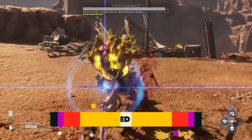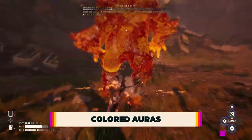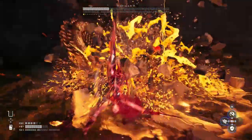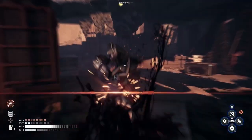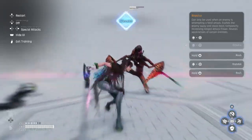During combat, enemies will occasionally glow specific colors. When they do, you need to respond in a specific way — whether that means blocking, dodging, dodging forward, or dodging backwards. Red means perfect block, yellow means dodge any direction, blue means dodge forward, and purple means dodge backwards.